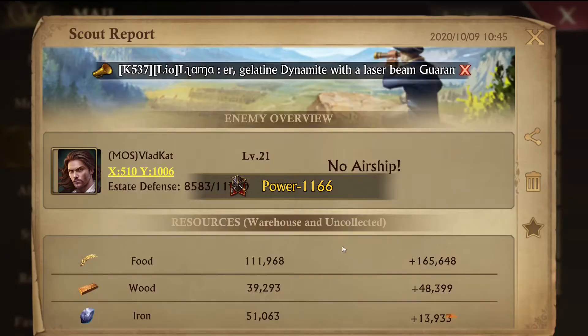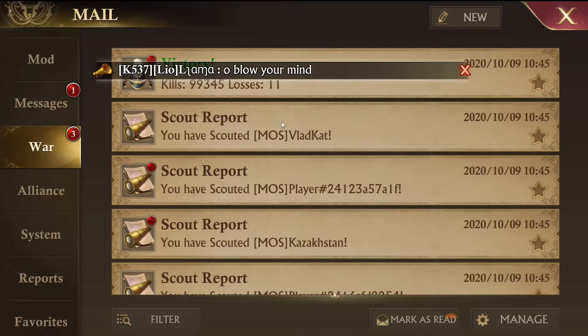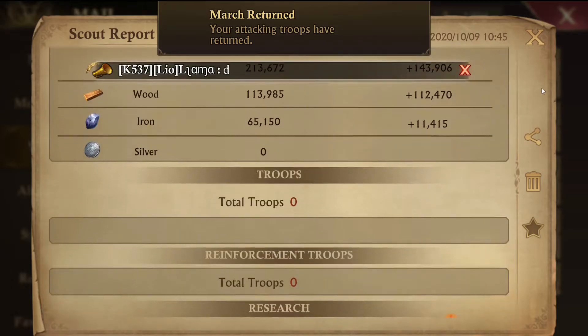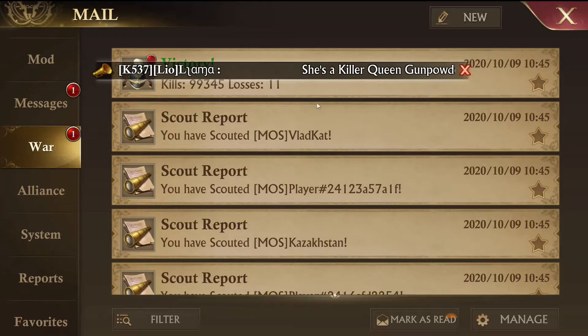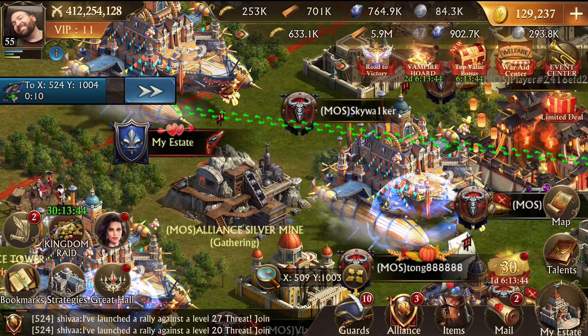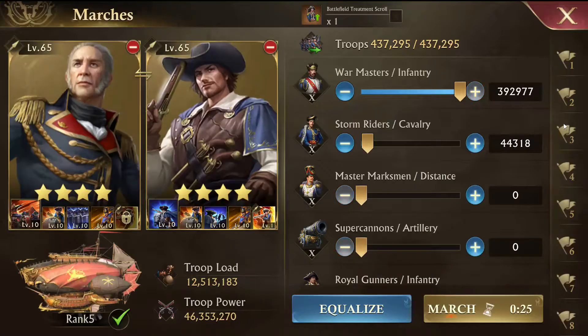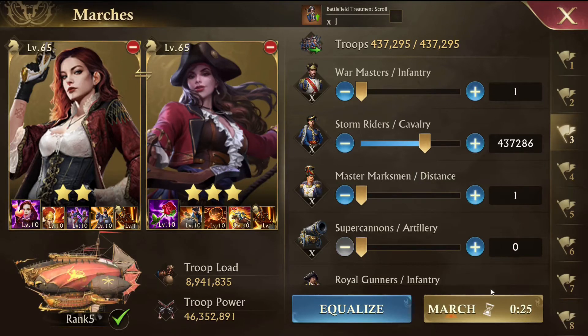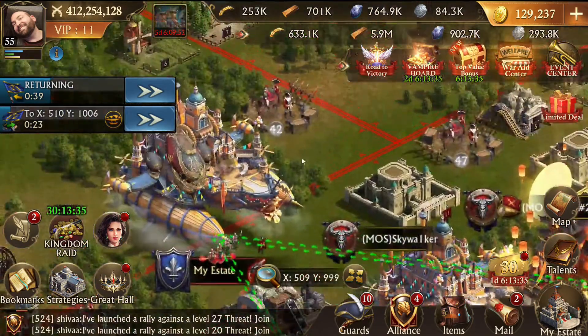That player doesn't have much. He's got a little bit - I don't know if I want to bother. Vladcat doesn't have much. Kazakhstan doesn't have much. Let's hit Vladcat so he doesn't feel sad that he didn't get hit - he's good enough for me to hit, I don't want him to feel left out.